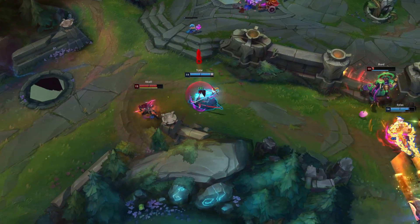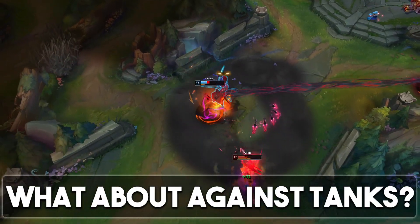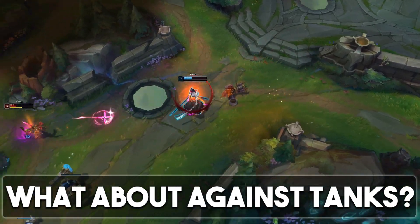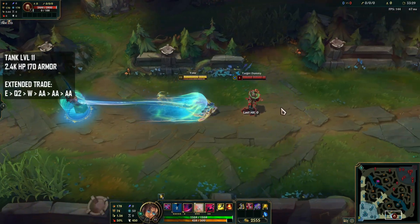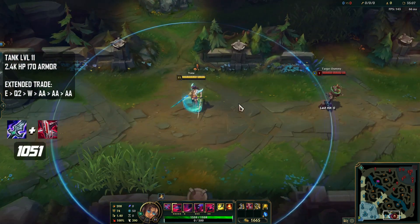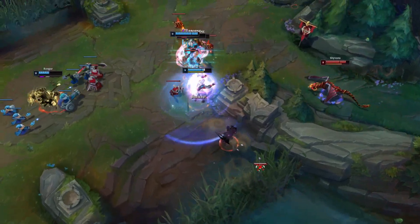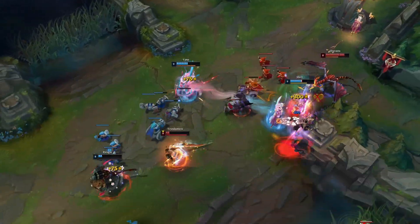The final damage comparison is going to be on two items, but this time against a tank. If you're taking an extended trade with Blade of the Ruined King and Shield Bow, you're going to be dealing 1,051 damage against a tank, while Shield Bow and Infinity Edge is only dealing 924 damage. So no build is the best in all situations.